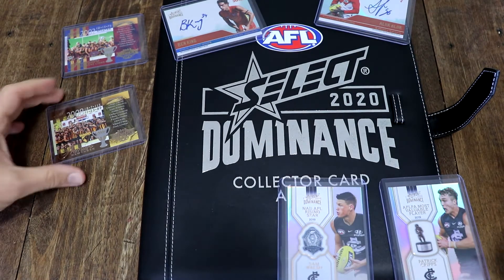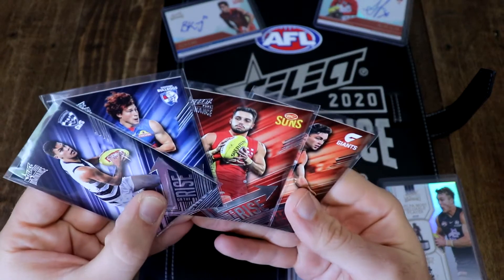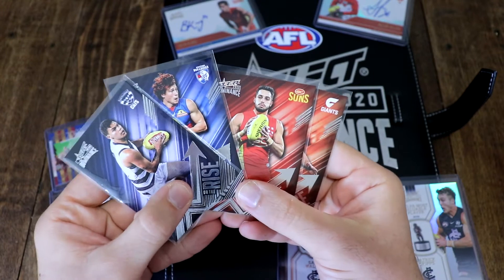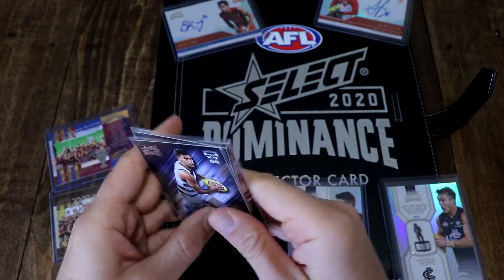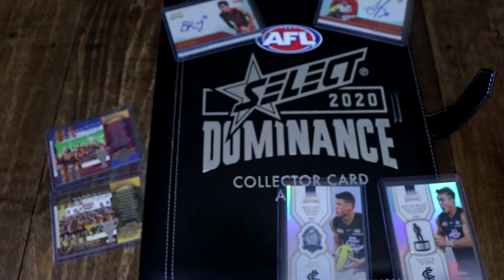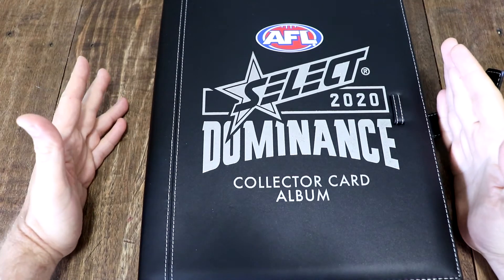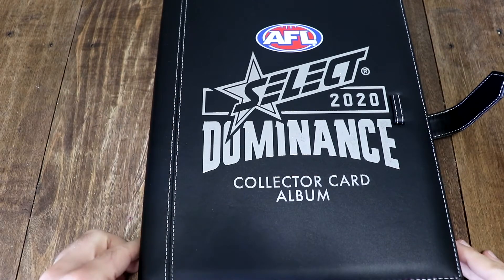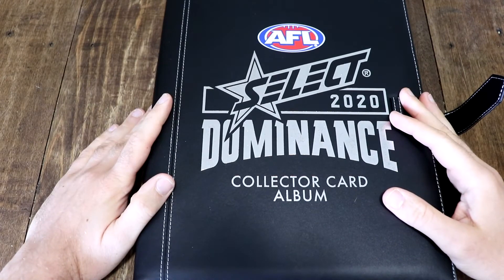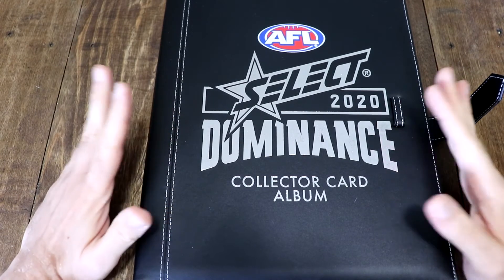Those are the autographs — the super special cards. We didn't get anything mind-blowingly rare, but I'm very happy with the Dominance release still. I was disappointed that I got the exact same On the Rise cards, because I really liked them and just getting the exact same ones — those doubles are so weird, so random. Thank you so much for watching. That does it for Select 2020 Dominance. I'm not going to get my hands on any more packs, but I will be buying opened stuff if I can get them cheap — any Collingwood cards I can add to my collection.